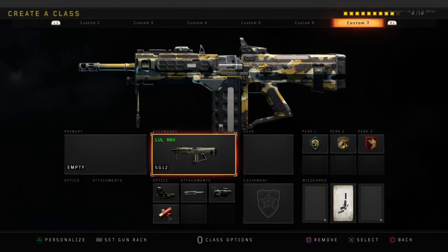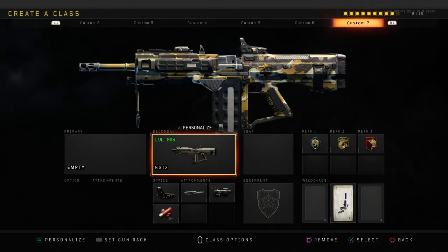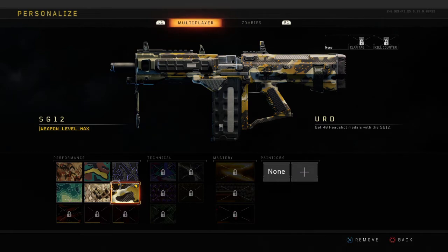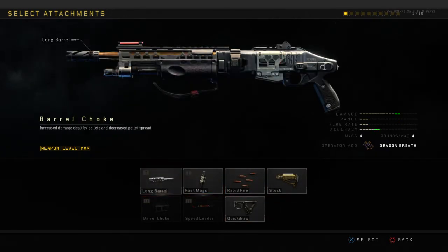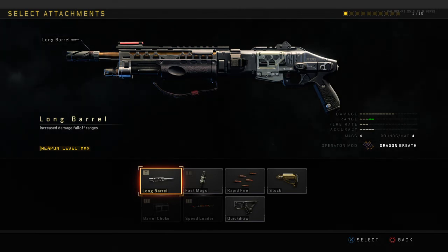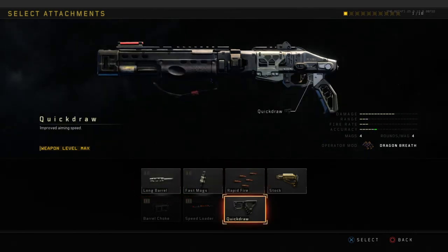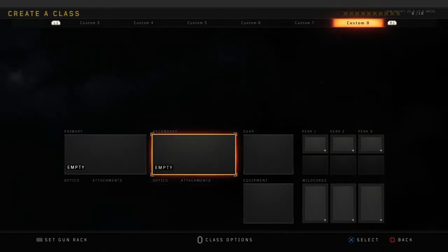Shotguns — for the MOG 12, instead of headshots it's one-shot kills, so go Hardcore for sure. Put the long barrel on. I personally don't like the barrel choke but use it if you prefer. For the all-attachments challenge, I would go: long barrel, fast mag, speed loader, rapid fire, quick draw, and the ELO optic — that's six attachments.